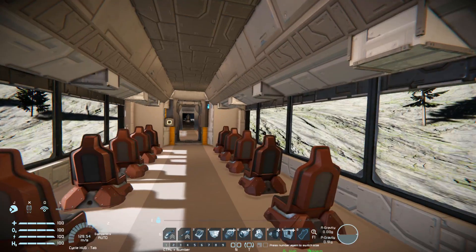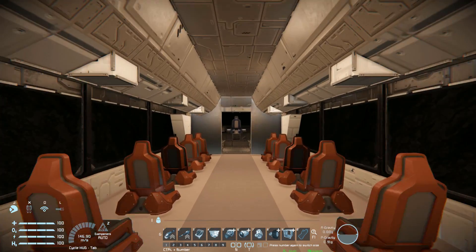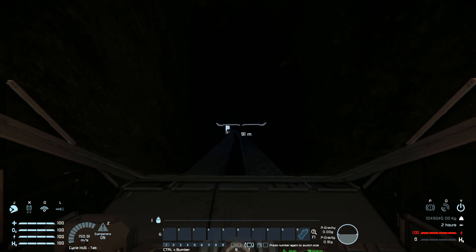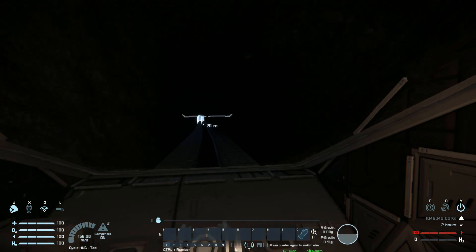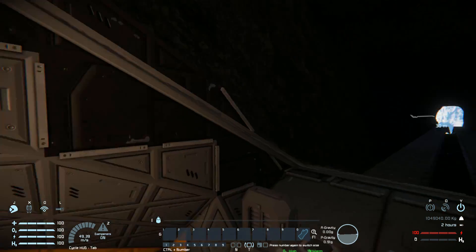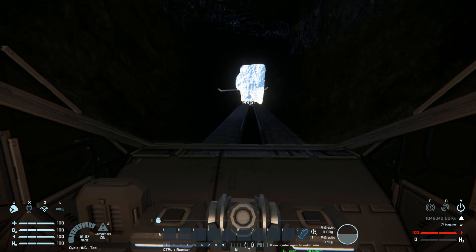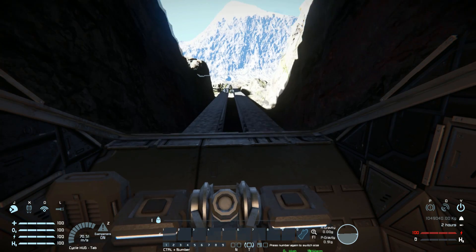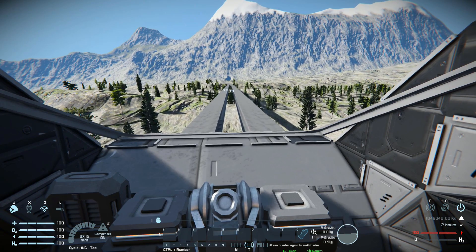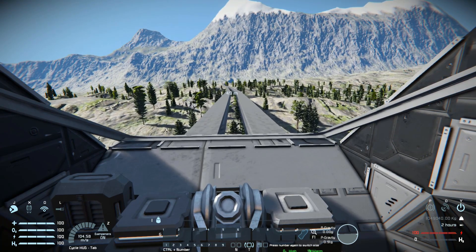So, what speed are we going? 130. 140. That's because I'm moving forward. Let's go see it in the actual driver's cabin. 150. The game is not liking this at all. It really wants to break those wheels. This should be a nice long stretch. 90 meters a second. Hopefully I have removed all the trees there so we don't get slowed down again.